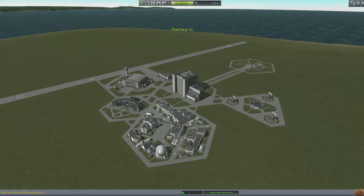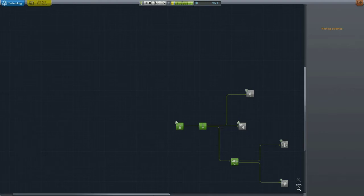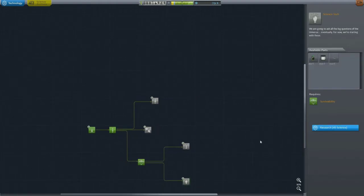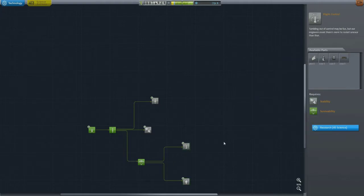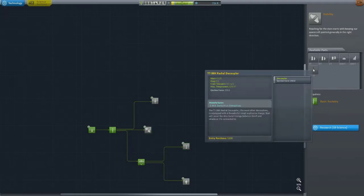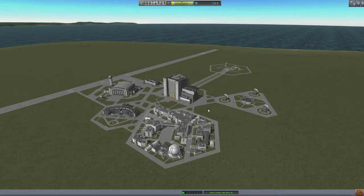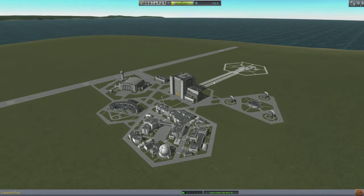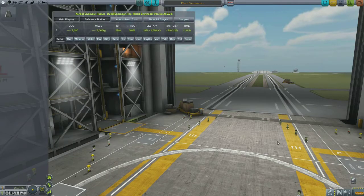That's also given us some more research points, so we can look at expanding our research. Let's go to the research center and see what's available for our 39.4 points. We're still looking at 45 to unlock those science parts. We've got some more parts here — a reaction wheel, and the radial decouplers for 18 science. But since we're only 5.6 science away, I'm going to leave that and wait until we can unlock the science junior.